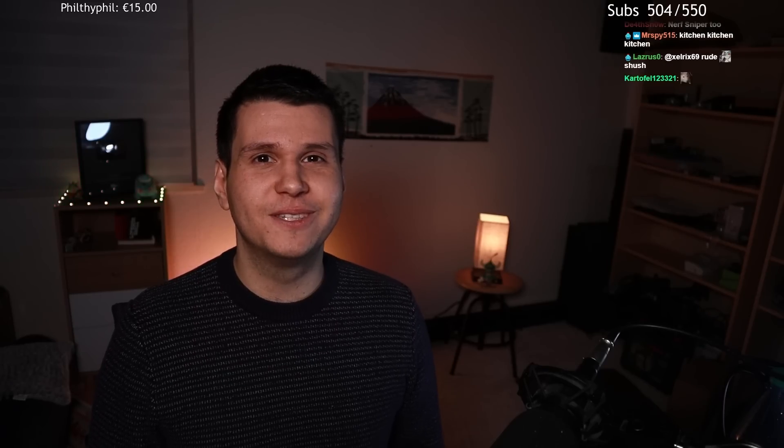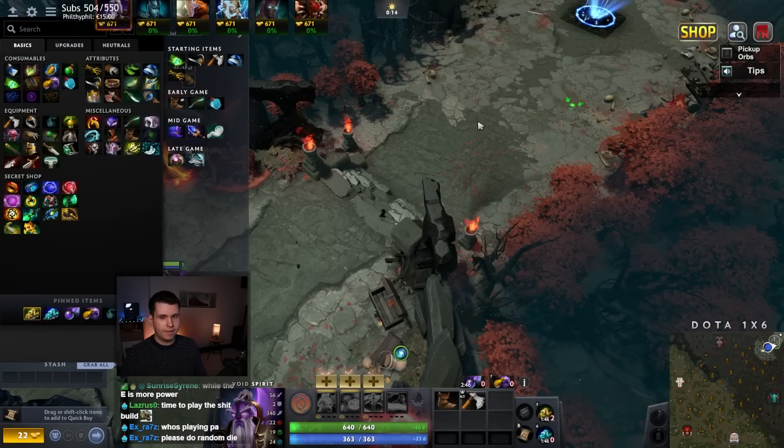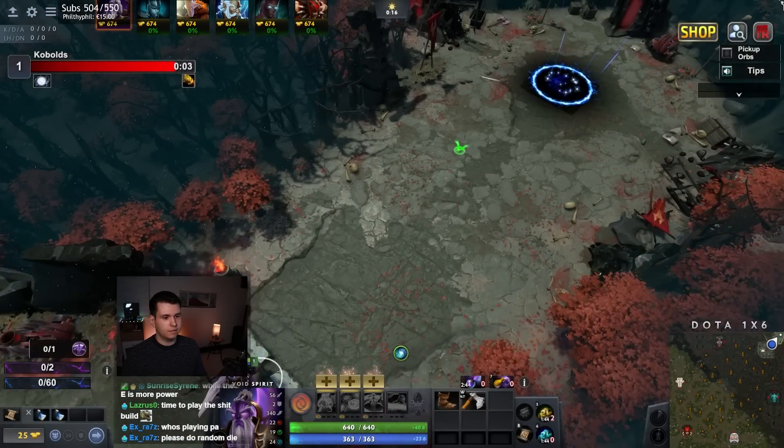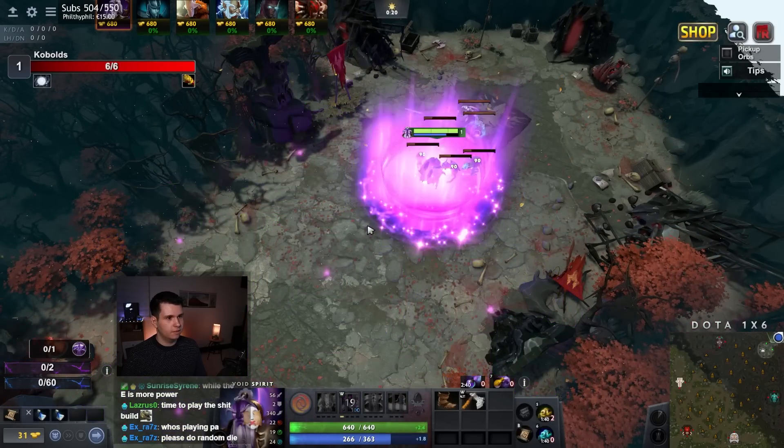So yeah, anyway, that's the plan for today. I hope you guys enjoy and let's get into the game. We'll come in here, grab ourselves Boots of Speed, Quelling Blade, queue up some mana and then dissimilate and slam this bad boy in here.